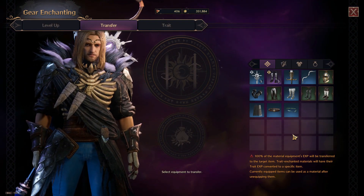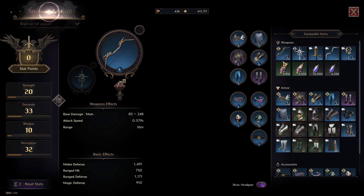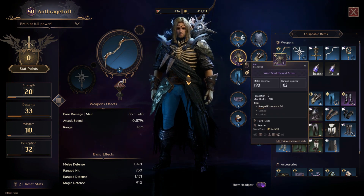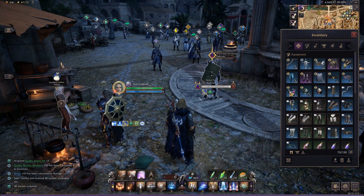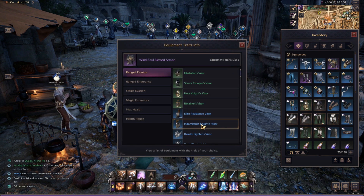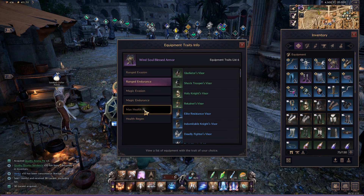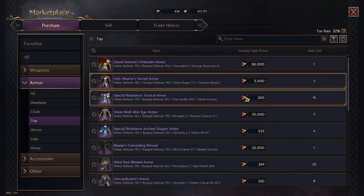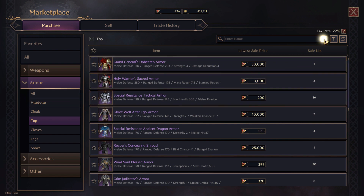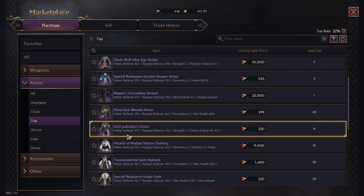The third and final thing you can do with traits is to unlock new traits on the gear, and this is done in a similar process. However, you require another item of the exact same — not just type, but the same gear item name itself. So in this case I'm going to upgrade my top armor piece. This is the list of possible traits that I could look for. What I'm going to do is go on to the marketplace and find an item of the same type with a trait that I want on my gear.